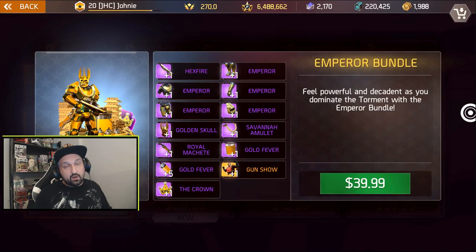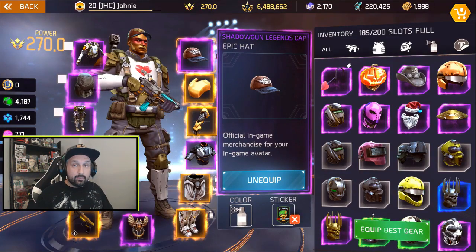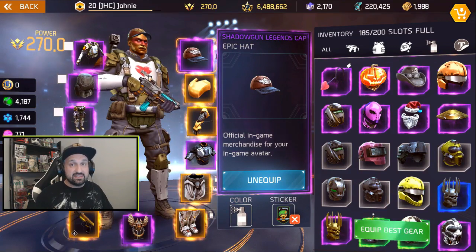It's the most expensive bundle in the game at $40 here in Canada. For $40 you get more than just a Golden Skull - you get a full set of armor, stickers, golden paint, and the Hex Fire AR. There are other cosmetics you can only buy with real money, but they didn't make my top five - you've got the Bushido bundle, the Xenomorph bundle, and the Specter bundle.